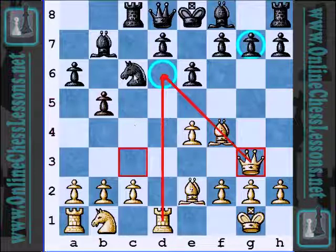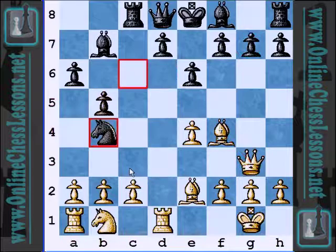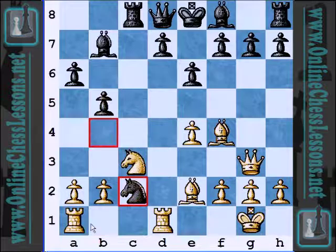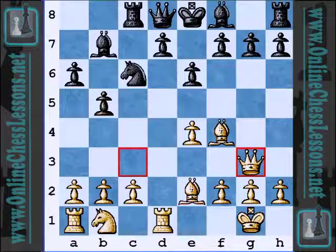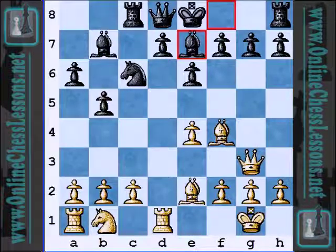White is really setting up control of that d6 square, controlling the dark squares in the center, and also still maintaining control of g7. Maybe if black tries to snatch a pawn, white's just going to give it to him, and that's not going to be good — that's way too much development for white for just a pawn. So the variation seems very strange, but it makes sense on some level.